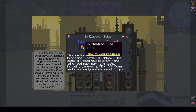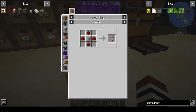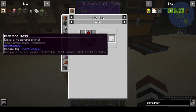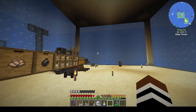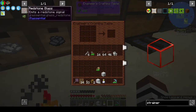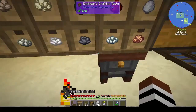First of all we need to make electron tubes. To make electron tubes we need redstone glass - which is any glass - copper wires, and a piece of silver. Let me start this again: we need redstone glass, copper wires, and silver. Let's get three bits of glass.